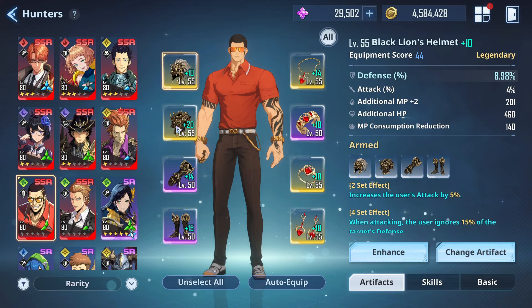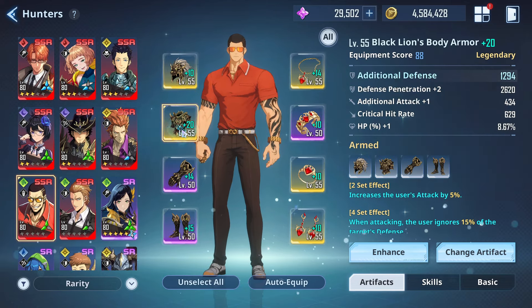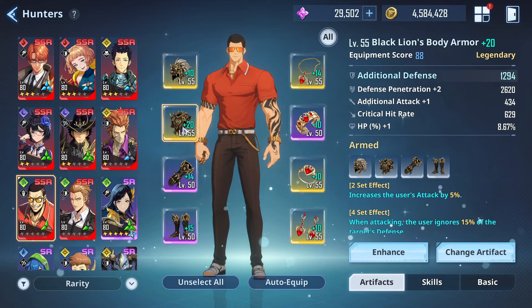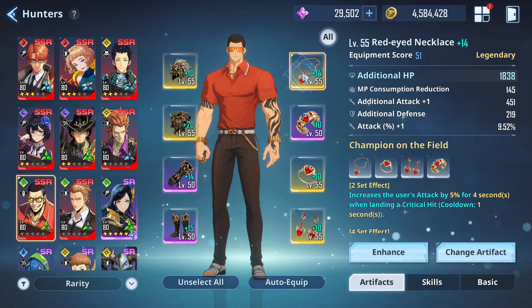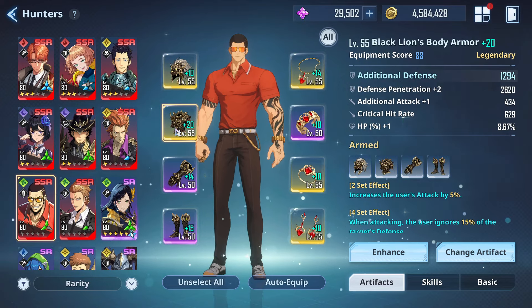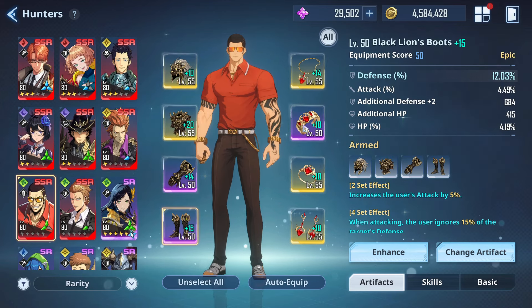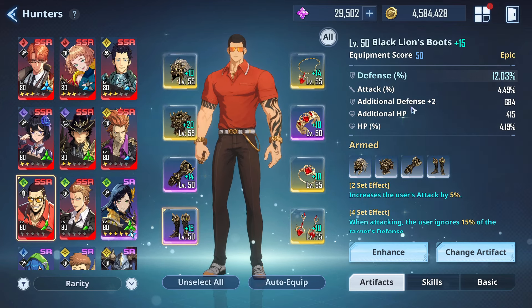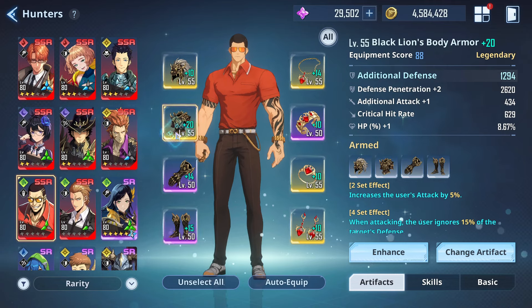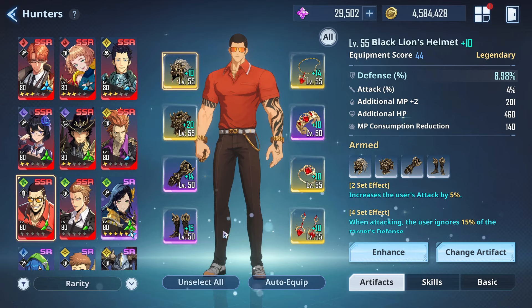In terms of stats, defense is going to be crucial since he scales off that from his skills — plus attack. If you are rocking Champion of the Field, get some crits going on and build that up if you can. Defense pen, damage increase, and additional defense too. Really make sure that the defense is up there so you can scale off that — but that's pretty much it for So.